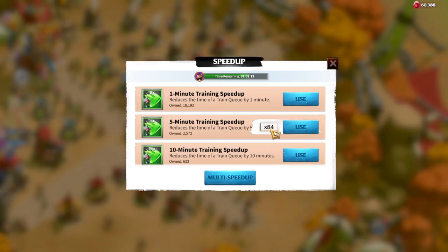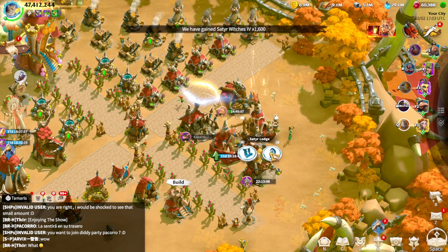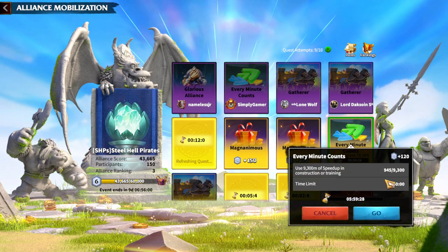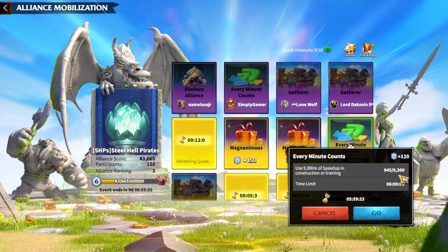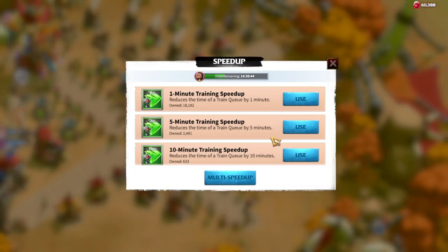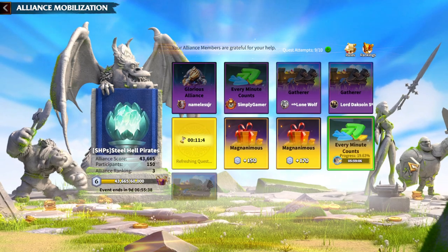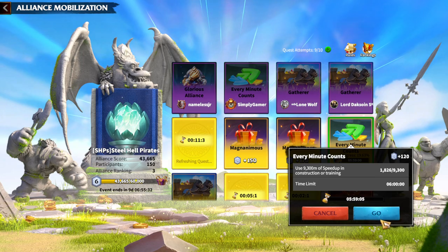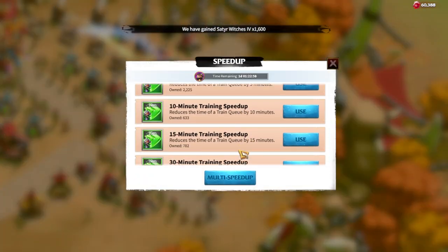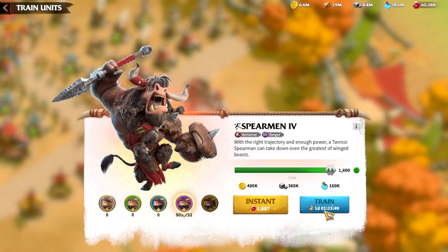Using the speed-ups adds to your alliance total points. You can track your mission progress in the quest interface — for this quest I need to spend a total of 9,300k in speed-ups through construction or training. You can see your current progress, click 'Go' to navigate directly to the relevant activity, and cancel a quest at any time. I'll finish this quest as quickly as possible to show how the interface looks while completing a quest.